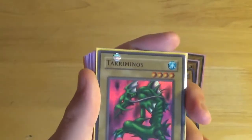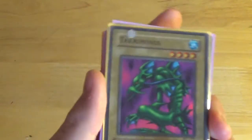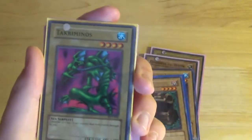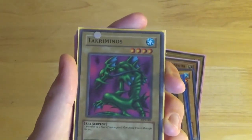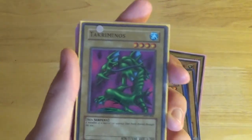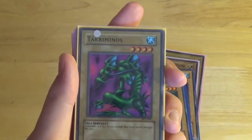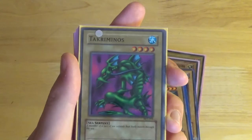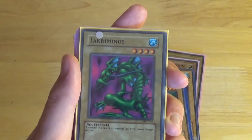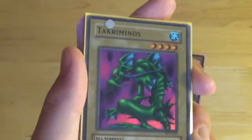Next is Tacro Minos, the second super of the set. I bought two of these for really cheap. A lot of the set is quite cheap because it's just not playable — the only playable card is Frog the Jam, and you can get those reasonably priced now because it had a reprint in OTS. It's a Level 4 Water Sea Serpent, 1500 attack, 1200 defense, with flavor text 'a member of the race of sea serpents that freely travels through the sea.' It's kind of cool but the flavor text lets it down. It's a very nice shiny for a super though.